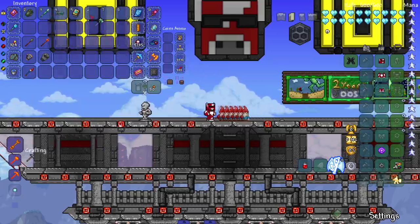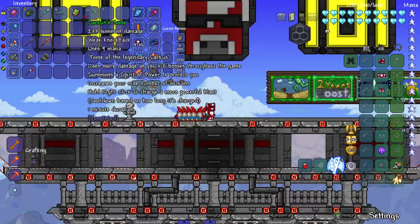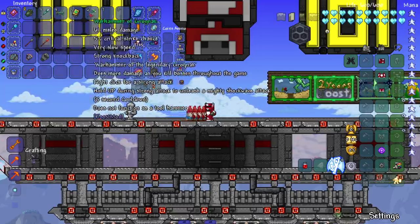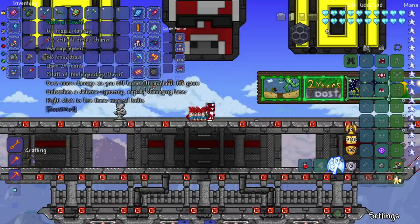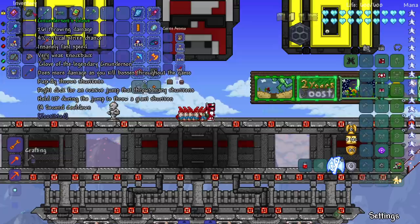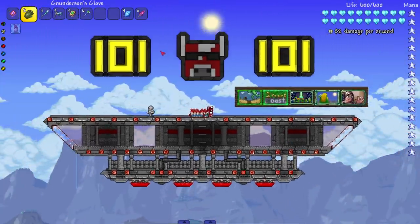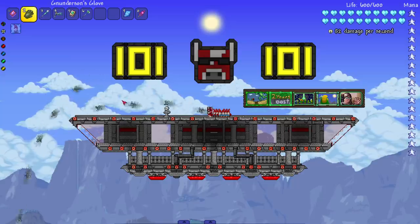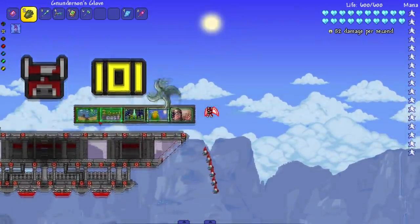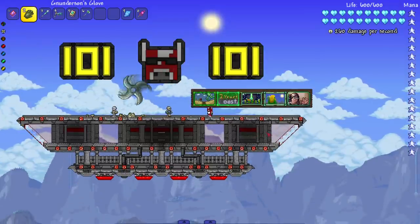Let's check out the legendary weapons — a bunch of these got new right-click abilities. The legendary weapons are based off my Terraria modded characters. I asked Juiced a long time ago to make legendary weapons to go along with my modded characters, and he blessed me by making them. First up is Nunderson's Glove — does more damage to kill bosses, rapidly throws shurikens, right-click for an evasive jump that throws mini shurikens, and hold up during the jump to throw a giant one. Feeling like some Naruto stuff right here.